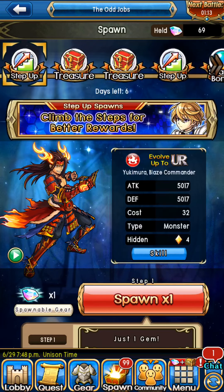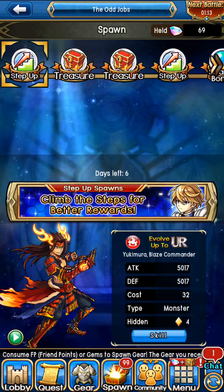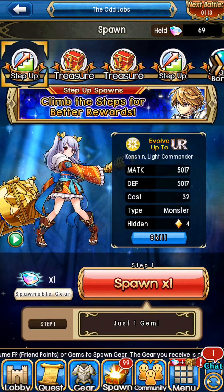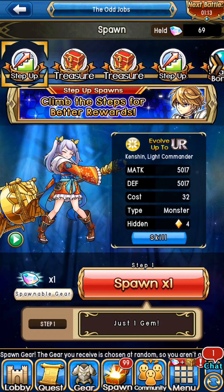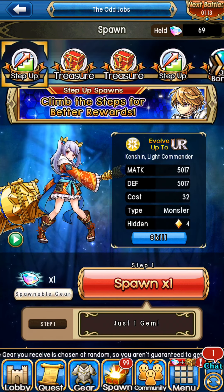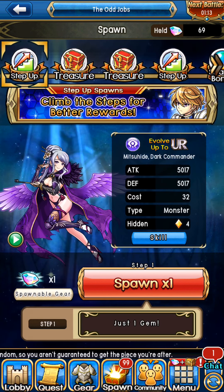Last time I did a spawn similar to this one — without all the extra monsters — I got Elizabeth. So we're gonna see how this goes again and see what the heck I get. Honestly, I don't think I'm gonna get much. I might just get a commander — that's probably it.